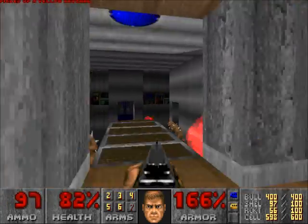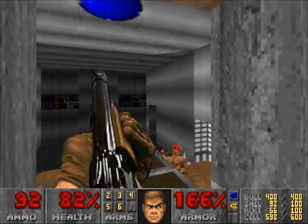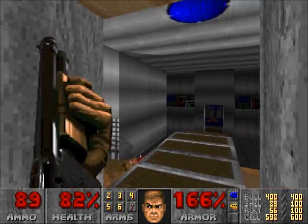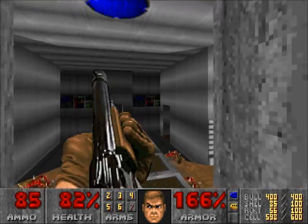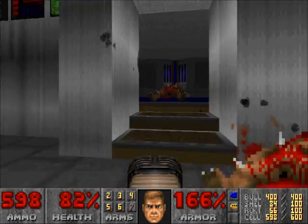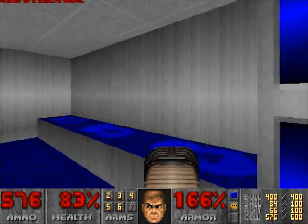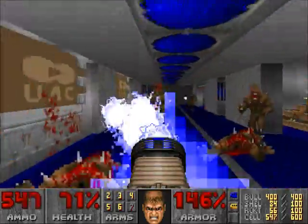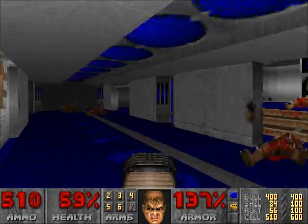Take out all the enemies here before you drop down, or you'll get surrounded by those imps. Now this is one of those rare situations where there's so many imps that they actually become highly dangerous. So it's time to use that plasma gun and clear them out. The room is too narrow so we're not gonna take any risks.